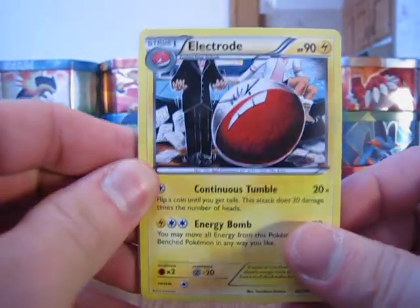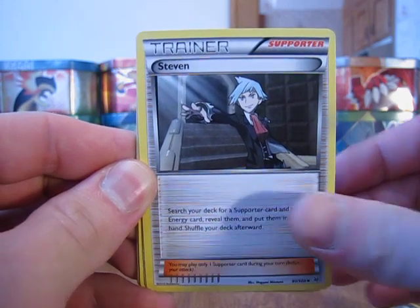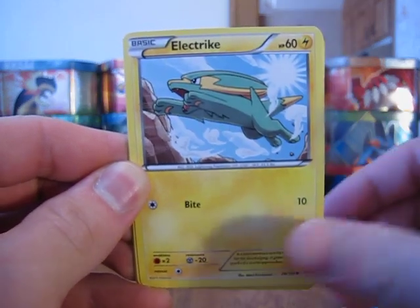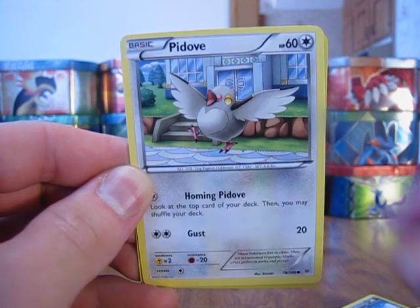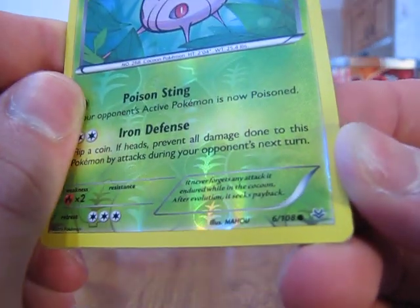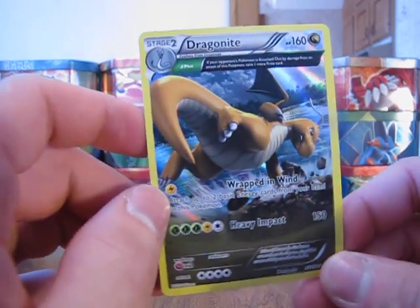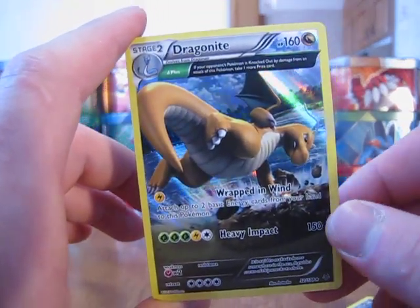We start off with an Electro, Dragonair, Trainer Steven, Wurmple, Taillow, Electrike, Bagon, Pidoof. So I have a Cascoon, which is just a Common Reverse Holo. And then the Rare out of this pack is a Dragonite Holo Ancient Trait card. So another great pull out of the second pack here. It's a very nice card.